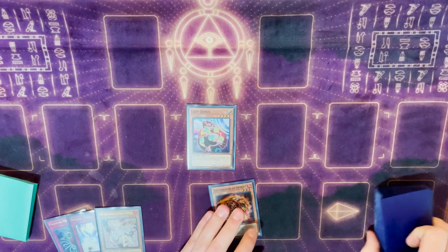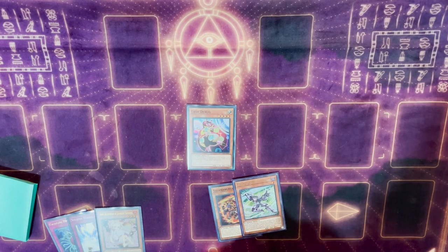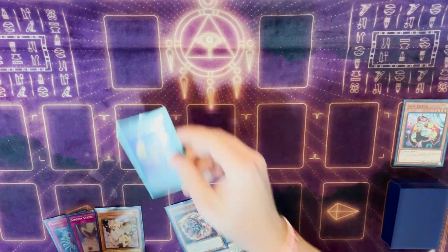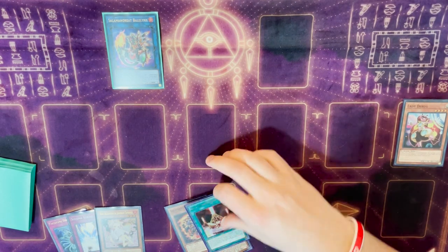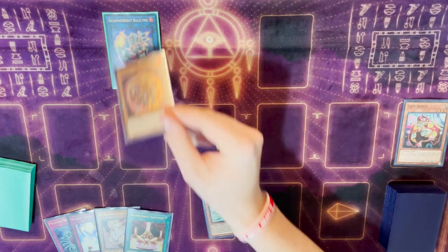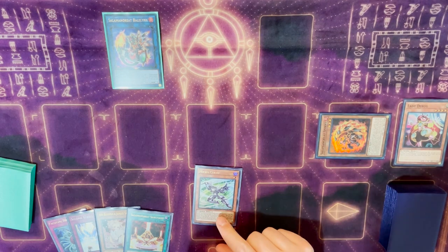We'll start obviously by normal summoning Lady Debug. We'll use her effect to search and we will grab Micro Coder — Micro Coder gets you another disruption, so it's great. From here, we're going to link off our Lady Debug and go into Bailinx. We'll use Bailinx's effect to search; for this hand, we do have a Dynamiscus so we do want that free discard with Salamangreat Sanctuary. Then we can use Spinny, discard itself to buff the Bailinx, and then use its effect in grave to reborn itself. We need to do this before we link off the Bailinx for a Code Talker.